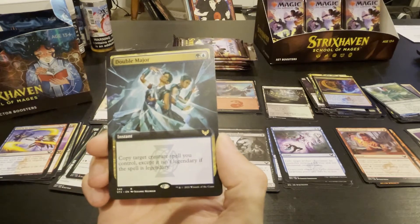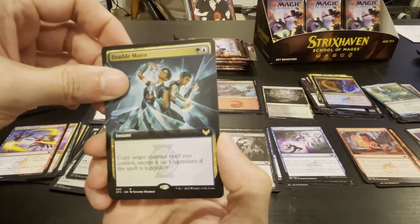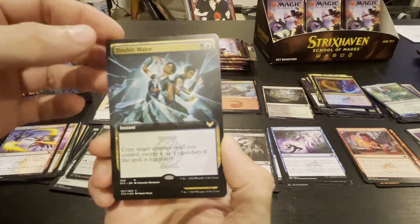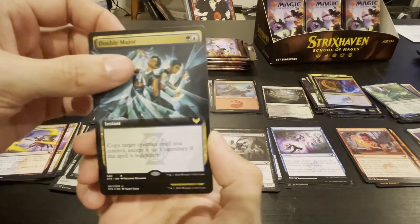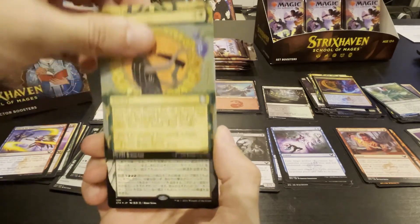Copy target creature spell that you control — except it isn't legendary if it is. That's very cool. Doesn't Clone do the same thing? Yeah — from memory, Clone can copy any permanent. Well, with Clone if you did legendary creatures it would just die.